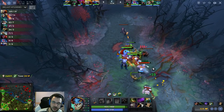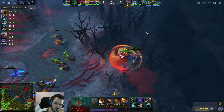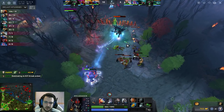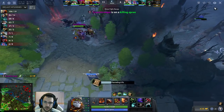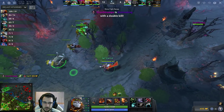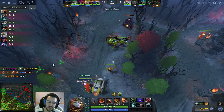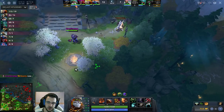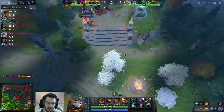Slark had his pounce ready, so pounce removes my ultimate — if I had ulted him there he would have pounced and blocked my ultimate. That was a weird situation. Looking back at my first death, I should have just backed after killing OD. I didn't really have enough damage to kill slark before he escaped, and I should have backed after killing the disruptor too.